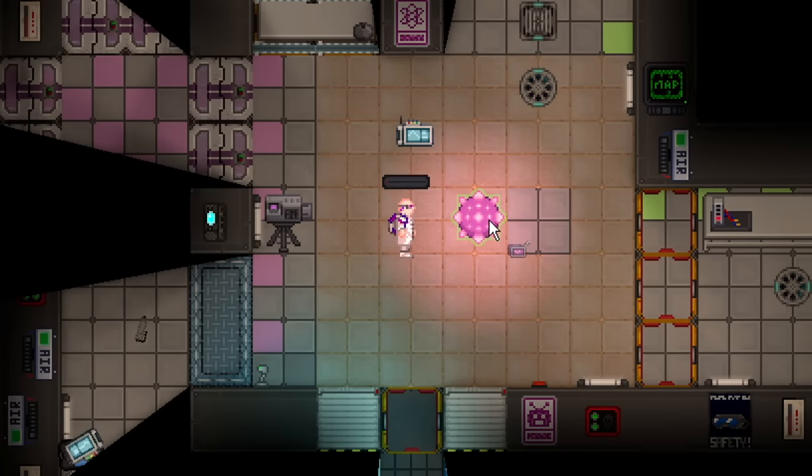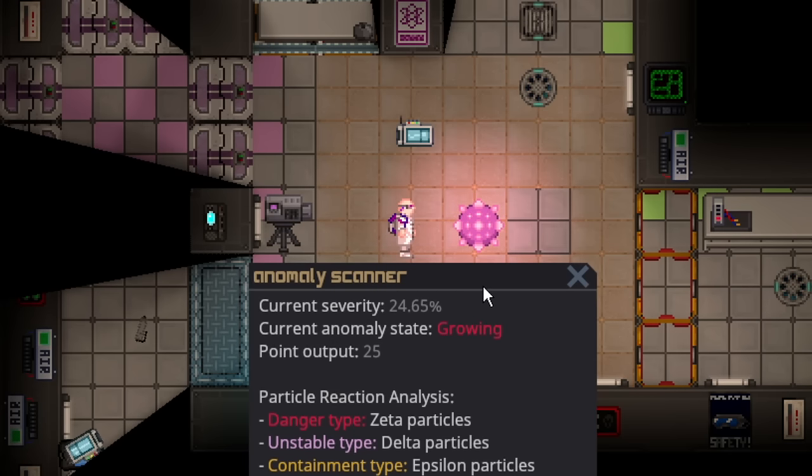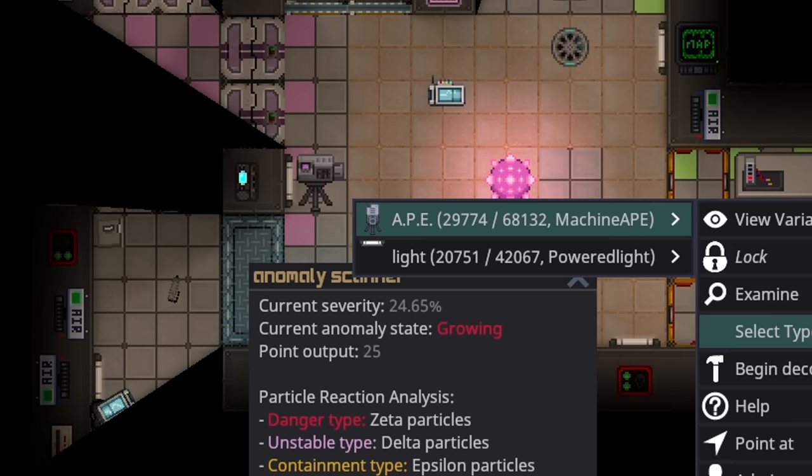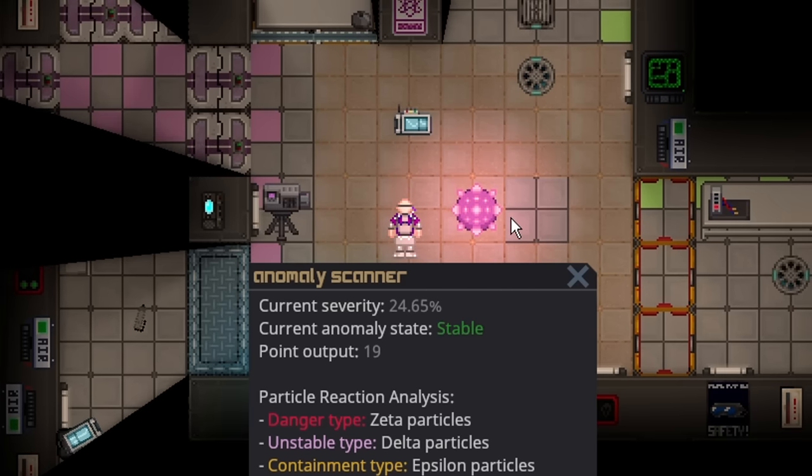The pyro anomaly is one of the safer anomalies in the game. It really only does two things: it makes the ambient room nearby hotter, and it sets people on fire nearby. The lower the severity, the fewer fire stacks and less damage. Higher severity means it burns you more and increases the temperature more. At lower severities — 20, 30, 40% — you could honestly just leave it alone entirely. Just having distro on and waste will deal with it on its own.